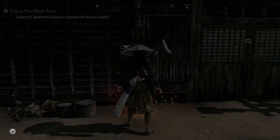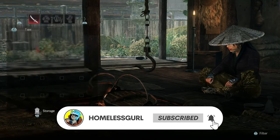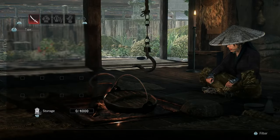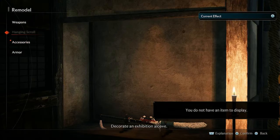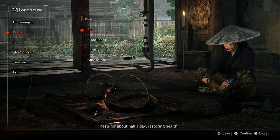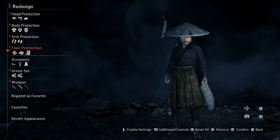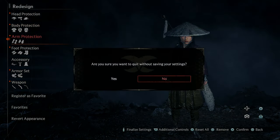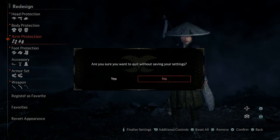You can customize your attire — what you wear — separately from your character's appearance. There's also transmog in this game once you make it to Yokohama. When you get to the longhouse and unlock it, this is the area where the historical figures you meet will be, where you can visit and spend time with them to strengthen your bond. There are different customization options here — access to storage, remodeling and decorating the place, passing time, repairing your blade, and the transmog I mentioned.